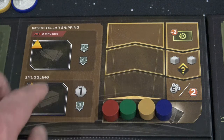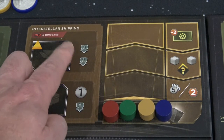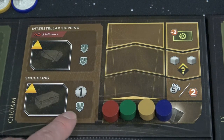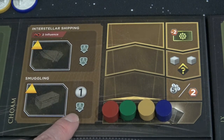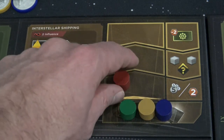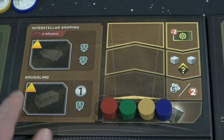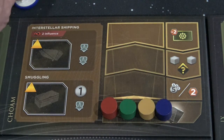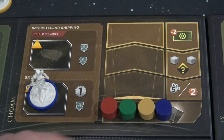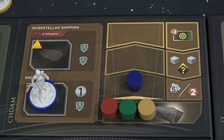Next up we have smuggling. The first thing we're going to talk about is this new icon — this is a freighter icon. When you get one of these freighter icons it allows you to move your tracker one space up the track, or allows you to return it back to the start. As an example, if we place one of our agents on smuggling, it will allow us to move our purple token up the shipping track one location.